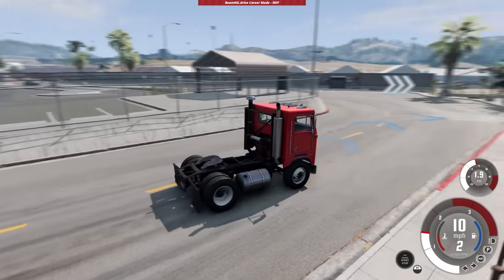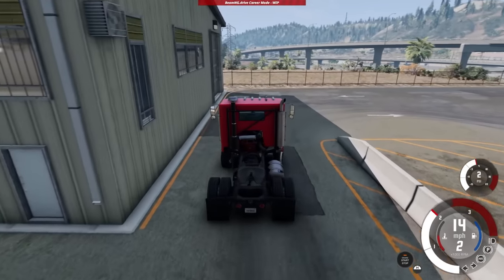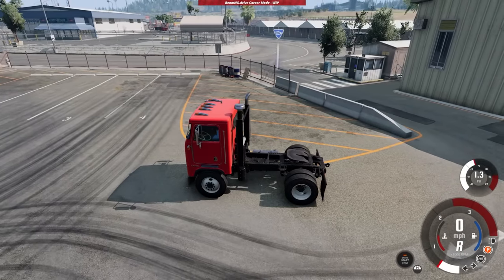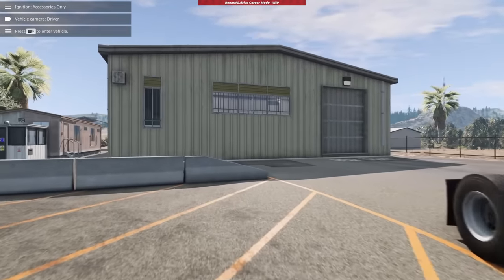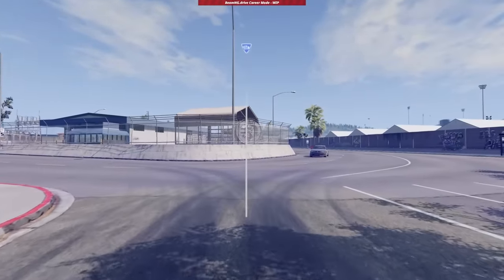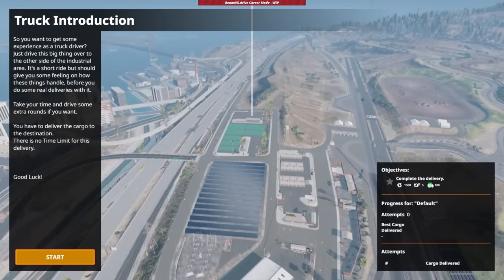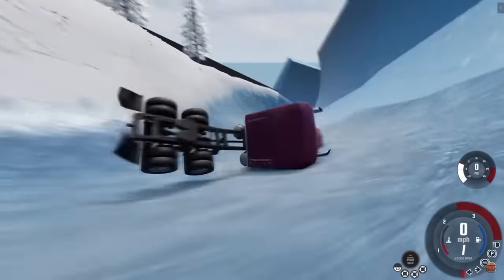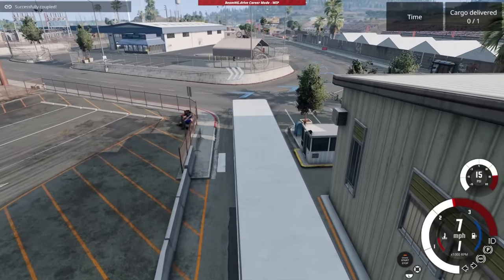I thought this was gonna be at the logistics area but we've got a separate building here. I'd actually like to see if you could create your own trucking company - being able to buy the building would be awesome. We'll park right here, looks like there's a loading bay up over here, so let's shut off the vehicle. There's still a chance they'll let us use our own truck, but maybe not for the first mission. So the first mission is: just drive this big thing over to the other side of the industrial area - it's gonna be a short ride but will give us a feel for how to drive a truck.